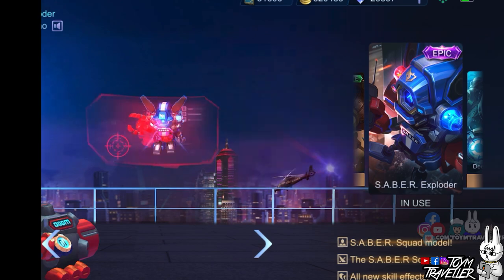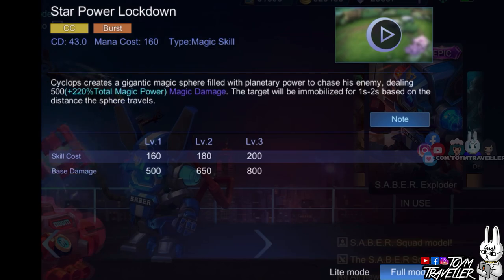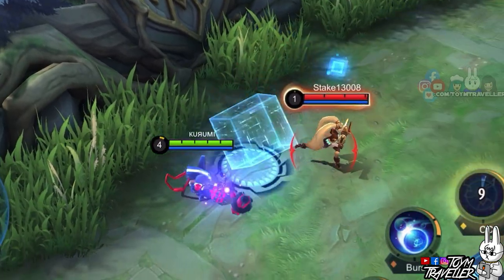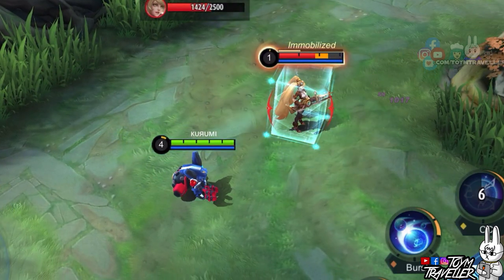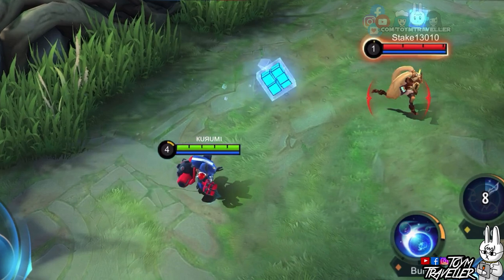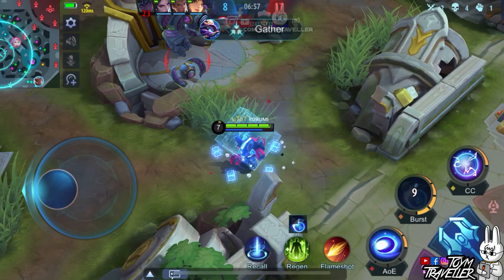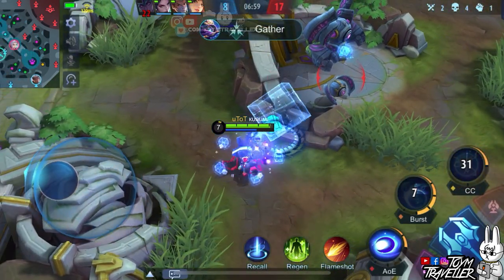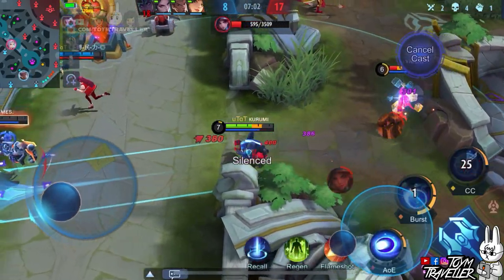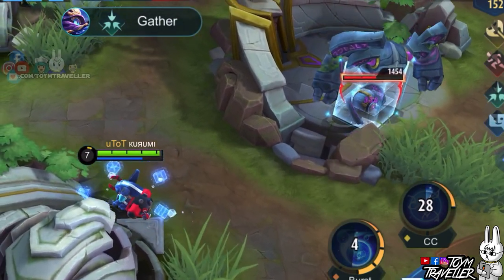Cyclops' ultimate skill, Star Power Lockdown, lets him shoot a target with a gigantic magic sphere. He shoots a gigantic magic sphere to chase a target and deal magic damage. The target will be immobilized for a duration that will depend on the distance traveled by the sphere. Just be aware that the magic sphere can also be used against jungle monsters, so if you are having team fights in the jungle, you might accidentally shoot it to a jungle monster. So just pray that no one saw your mistake and move forward with your life.